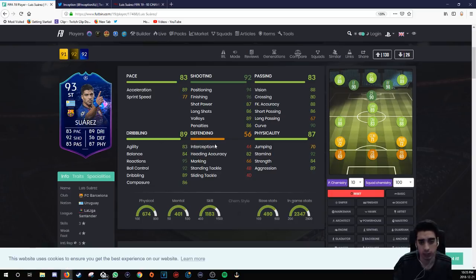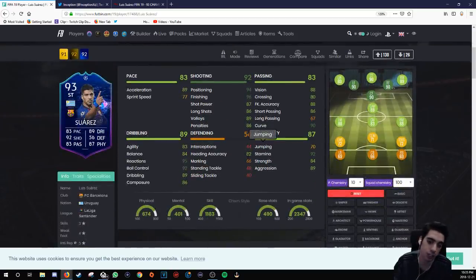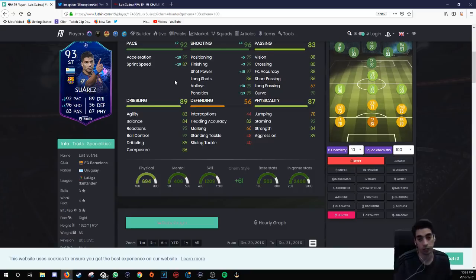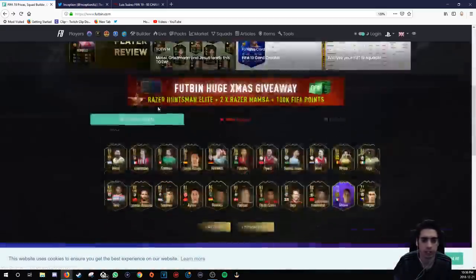No defending stats, but that doesn't matter because he's a striker. Suarez is probably a really sick striker in this game. I don't like that he doesn't have the skill moves, but at least he has good dribbling, good shooting, and good pace for a striker. 70 jumping with 82 heading accuracy. You can give him a Finisher chemistry style to increase his jumping by 10 and push finishing stats to the 99s, or a Hunter to boost pace and acceleration as well as finishing. With a Hunter this card would be fantastic, but it's not one I'd necessarily recommend getting.